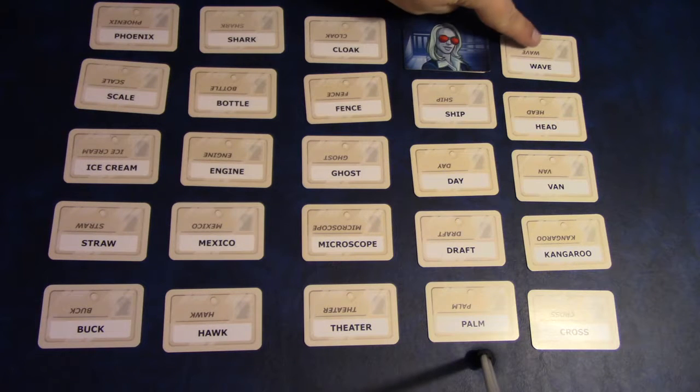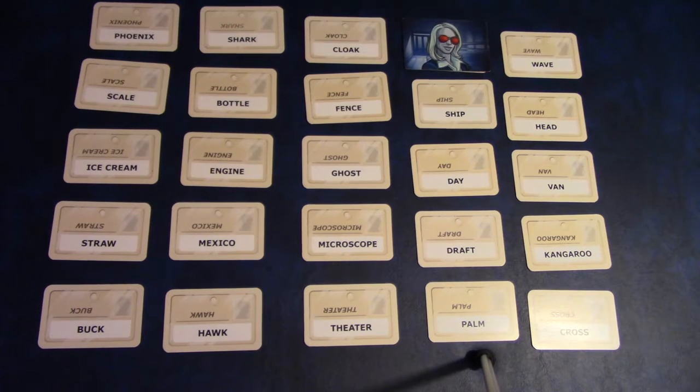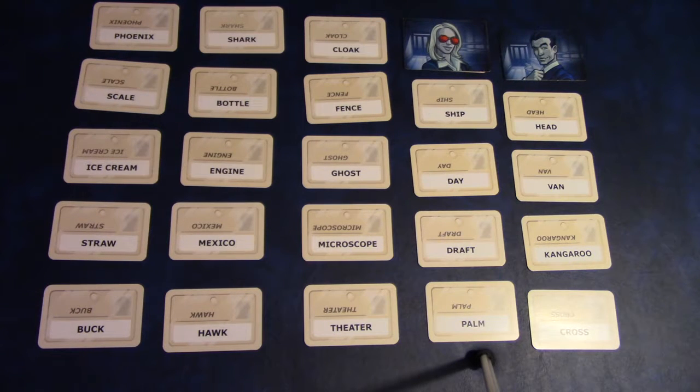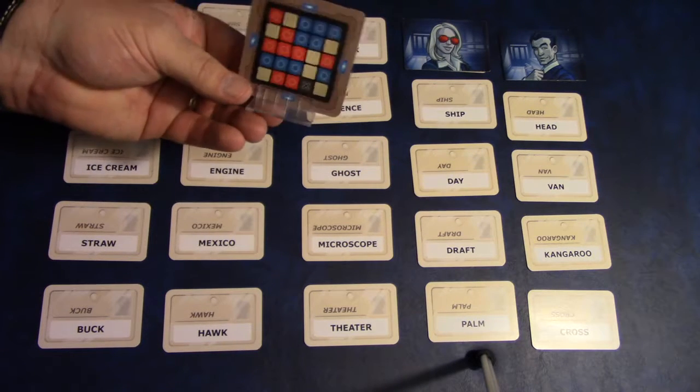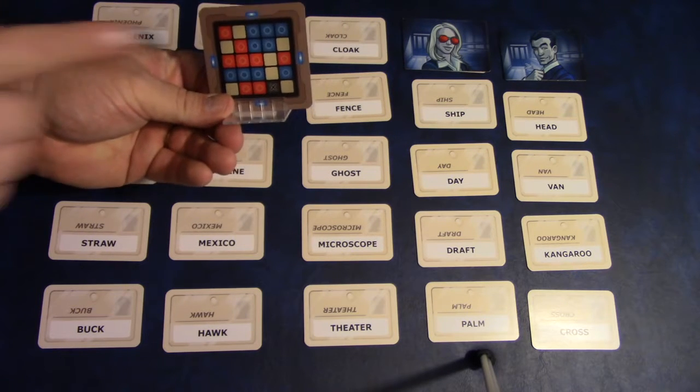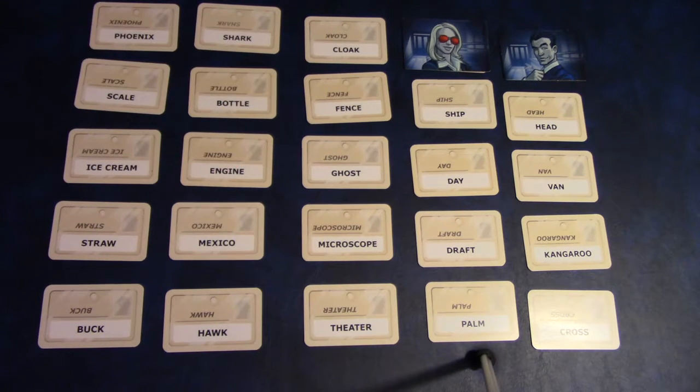Sharks are in water, so maybe they guess 'shark.' But as you can see from the card — nope, that is unfortunately an innocent bystander. It gets covered up, their turn is over. There's no other penalty — it just covers up that clue and takes it out of the game.